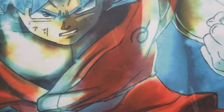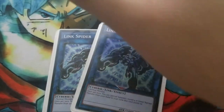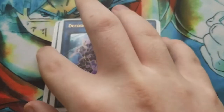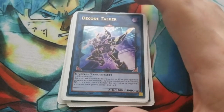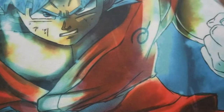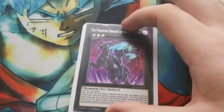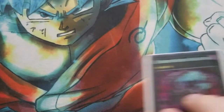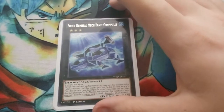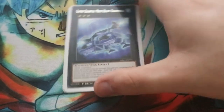On to the extra deck. We're running two Link Spiders for the normal combo into Decode Talker. If you do the Decode Talker combo, I've had a lot of success with it. One Phantom Knights of the Break Sword for your level 3 plays — can blow up any card. Super Quantal Mech Beast Grand Pulse — really good for spell and trap card removal, and it's 2800 ATK, so if you need to tank something through, it works.